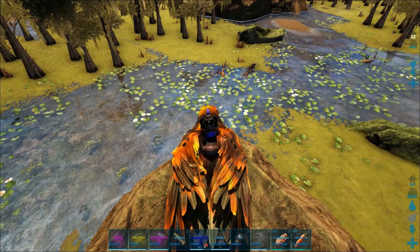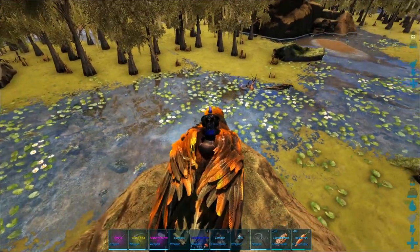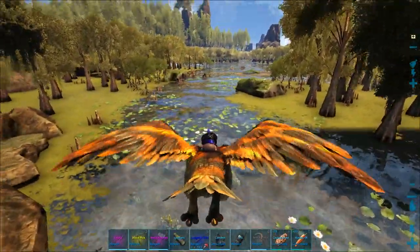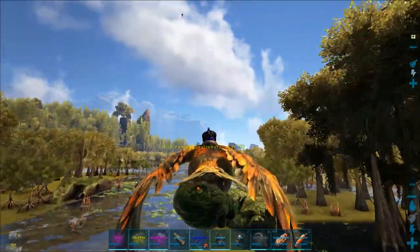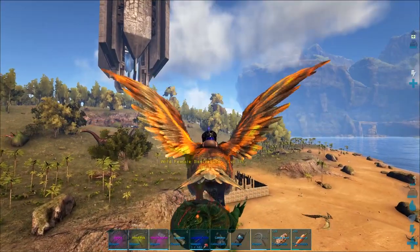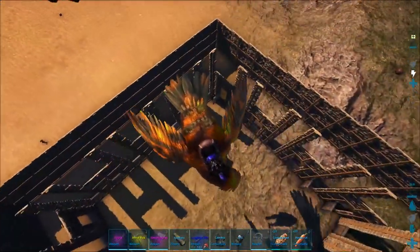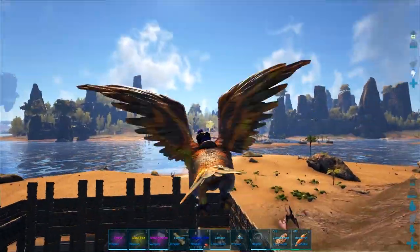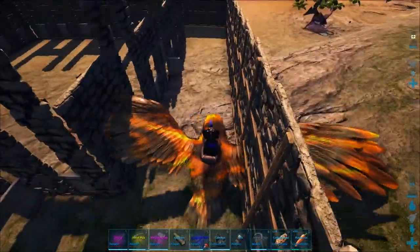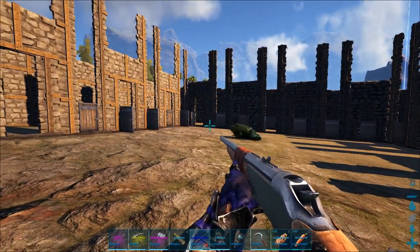I've been cruising around the swamp but with the new flyer nerf it's super tough — it's going to make it nearly impossible to fly around and find a 150 like I normally would. So I'm going to scoop up this 115 frog to mate with Kermit and see what a baby frog looks like. Coming into the taming pen in slow motion — this flyer nerf is really killing me.